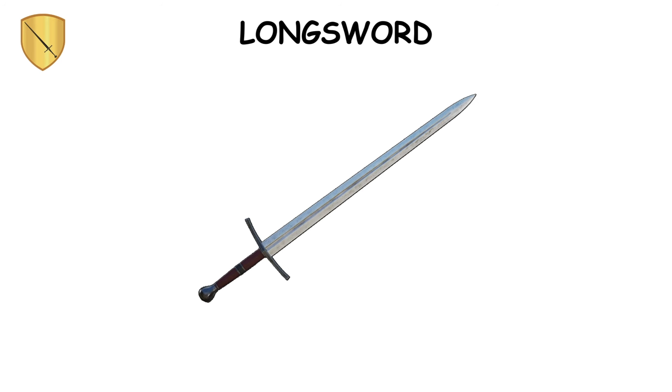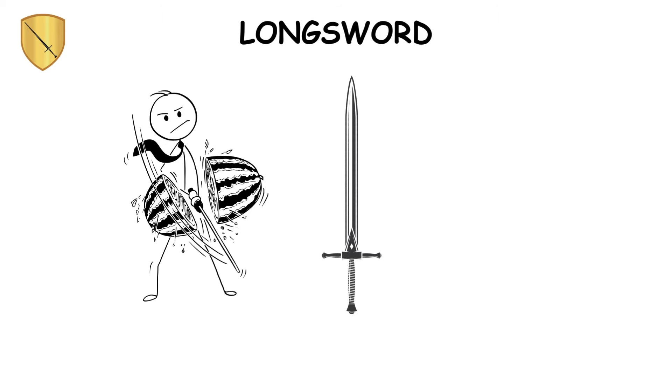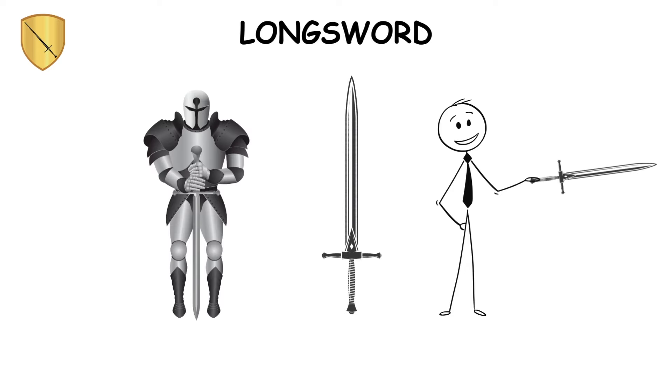Longsword. From the 14th to the 16th century, the longsword featured a lengthy double-edged blade and an extended grip for two-handed use. Its design optimized both cutting and thrusting from a distance, making it highly effective against reinforced armor and cavalry.